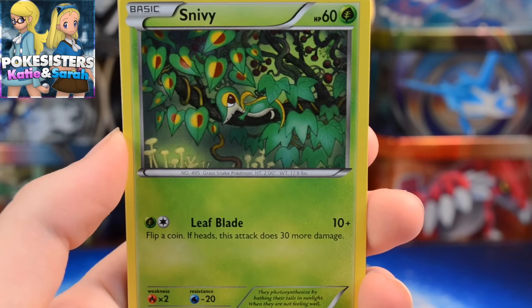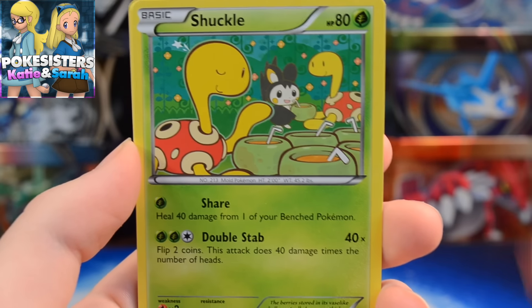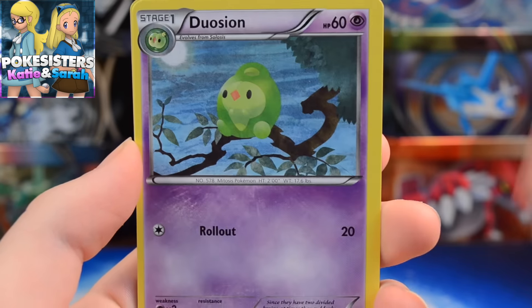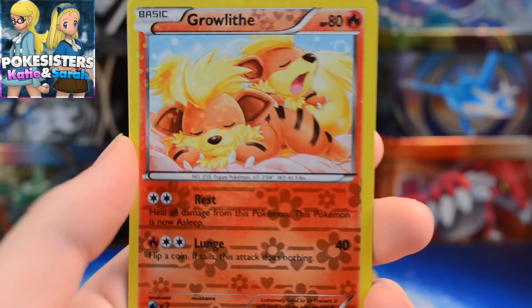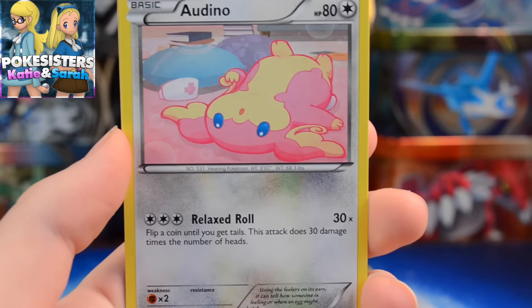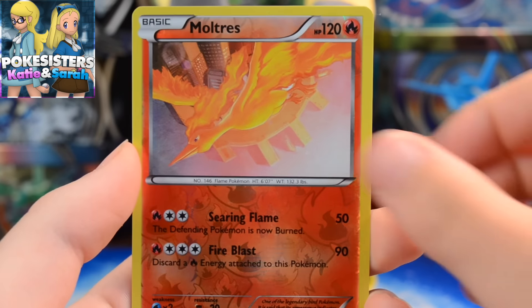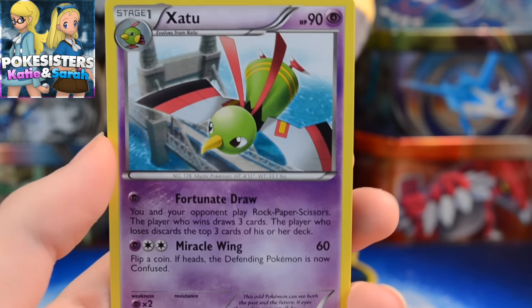We have a Snivy, Sewaddle, Woobat, Gothita, Shuckle — really like that artwork on that card — Duosion. We have a Growlithe from Radiant Collection. We have an Audino from Radiant Collection. We have a Reverse Rare Moltres — really cool pull there. And we have a Xatu.